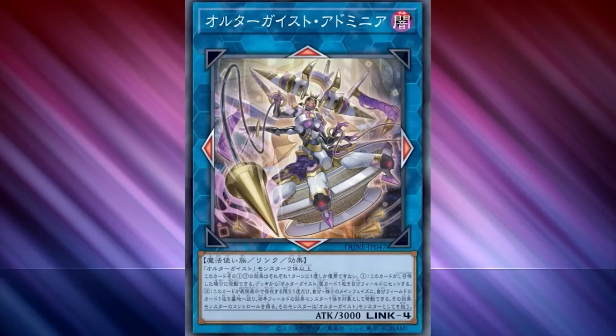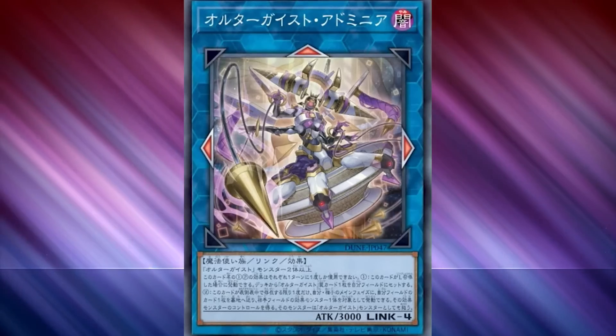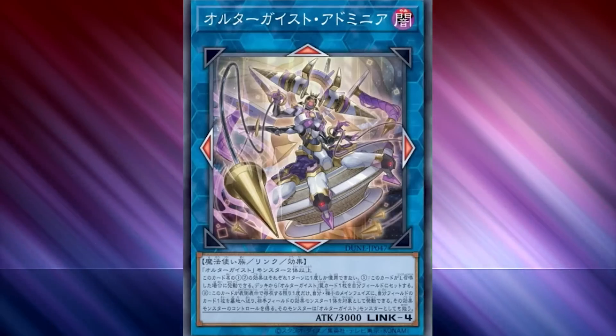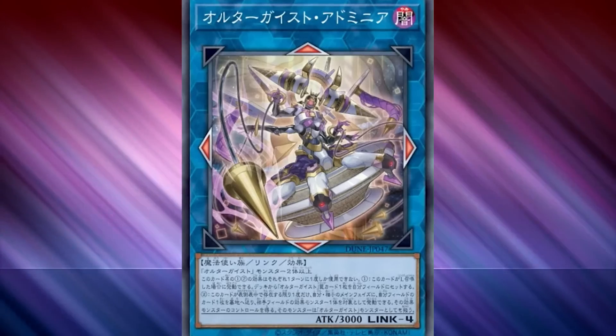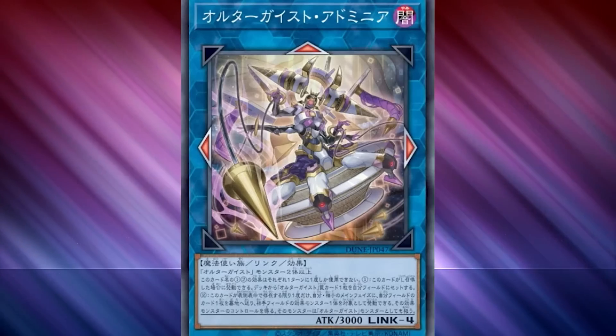With Altergeist, it can be difficult to break bigger boards. You have your Meloseek to get rid of one card, and you might have a Silk bounce, but outside of that it can be kind of tough. With Edminia, though, you can not only steal a monster, but then hopefully attack over two monsters — one with your big Edminia with the 3000 attack, and one with the monster you stole — and that's obviously ignoring if you had other Altergeist cards as well.